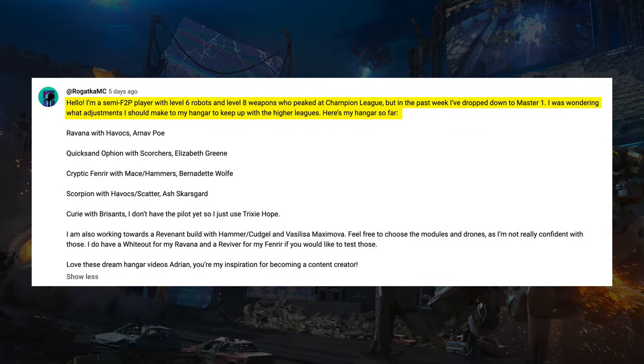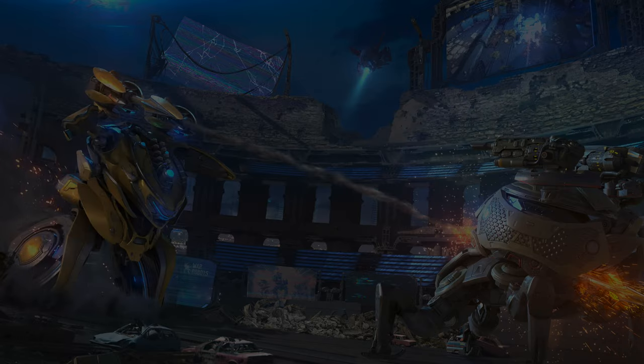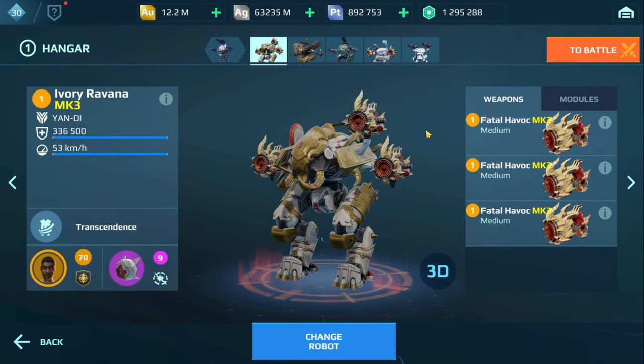Rogatka writes: 'Hello, I'm a semi-free-to-play player with level 6 robots and level 8 weapons who peaked at Champion League, but in the past week I've dropped down to Master 1. I was wondering what adjustments should I make to my hangar to keep up with the higher leagues?' Here's the hangar so far: the Ravanna, the Ephian, the Fenrir, Scorpion, Curie. There's mention of a Revenant build and no mention of a Titan, so I'm going to go with the Indra for this lineup.